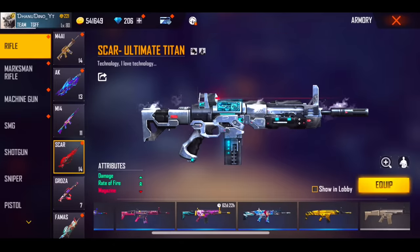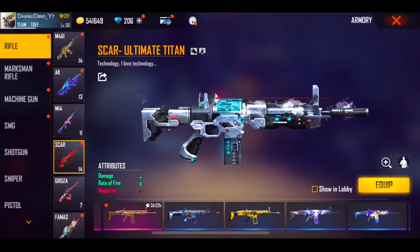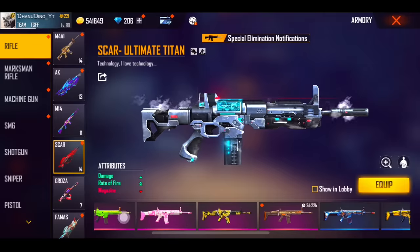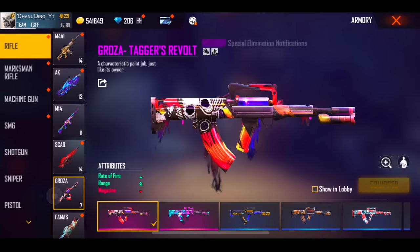If you have a gun skin, it is important to have a gun skin. If you have a gun skin, you don't have to worry. If you have a gun skin, you have to try to clean the skin. If you have a gun skin, you can reach a gun and get a gun skin. Then we have a Groza.